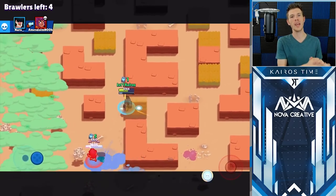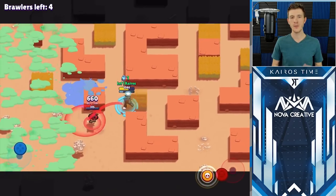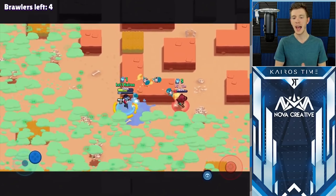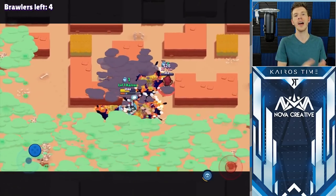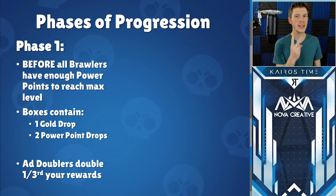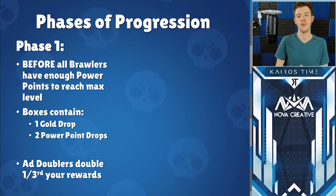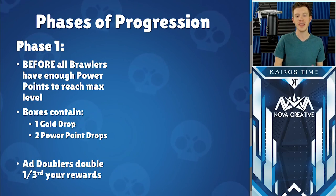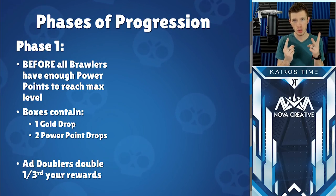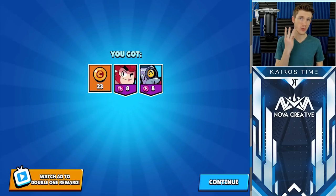Next, let's talk about the right way for you to upgrade your brawlers if you want to max your account as soon as possible. You need to understand how the progression of your resources actually changes as you go from a brand new account to a maxed account. In Brawl Stars, your progression happens in two separate phases. Phase one is before all of your brawlers have enough power points to reach max level, and during phase one each of your boxes will drop one gold drop and two power point drops. And if you watch an advertisement, you get to double one of these three drops.